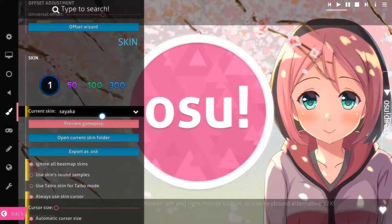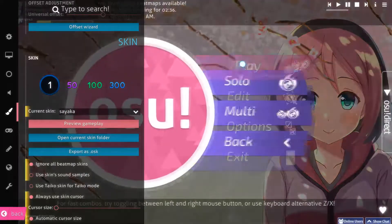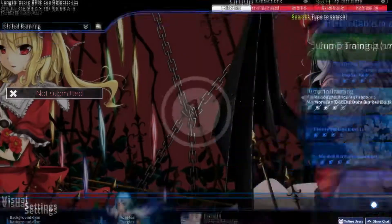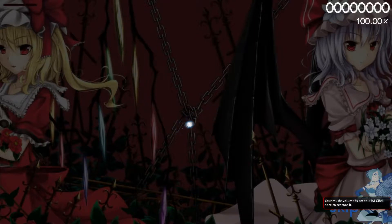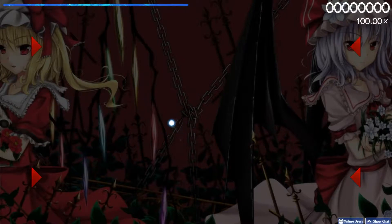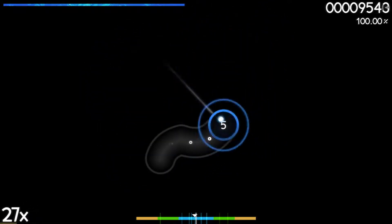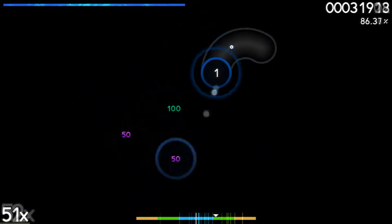Let's check out the next one. This next skin is called Sayaka. I'm gonna have to delete these skins if they're bad. Oh, I like this mod menu — it looks pretty cool. It looks like there was actually work gone into this one. The cursor is nice but feels a bit laggy or wobbly, which is really weird. Pleasingly surprised. I've never really seen this kind of dark skin — it's very aesthetically appealing.